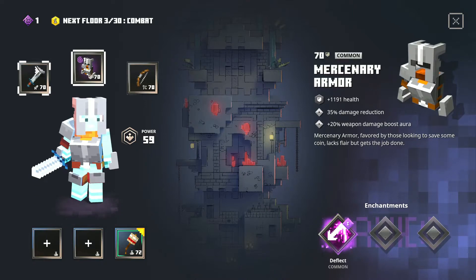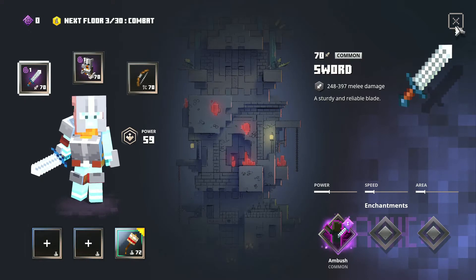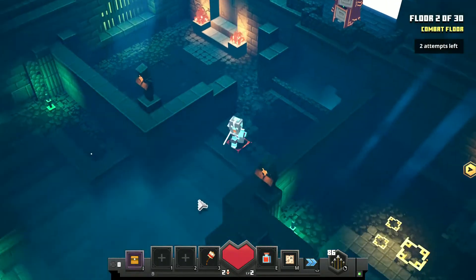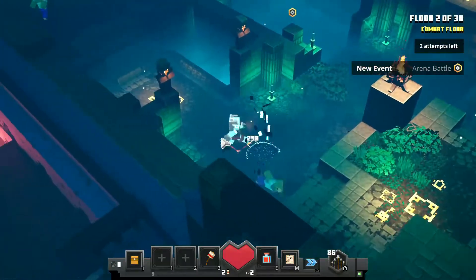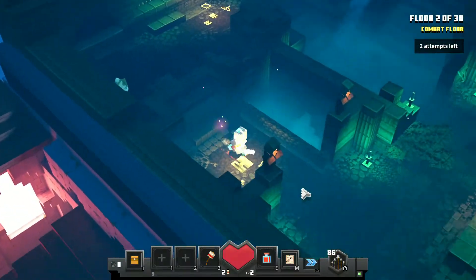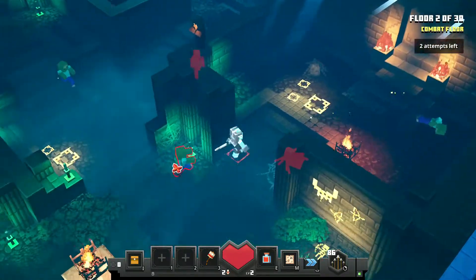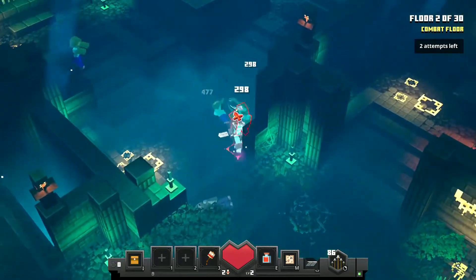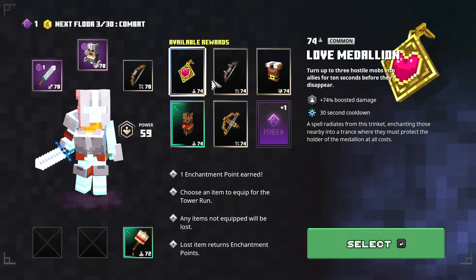In floor 3, if you want to go for ambush you can, just go for enchantments in the first floors. If you don't use enchantment points and just save them for no reason, it's not going to help you out even a bit. Use enchantment points — don't save them unless you haven't found a good enchantment to use.